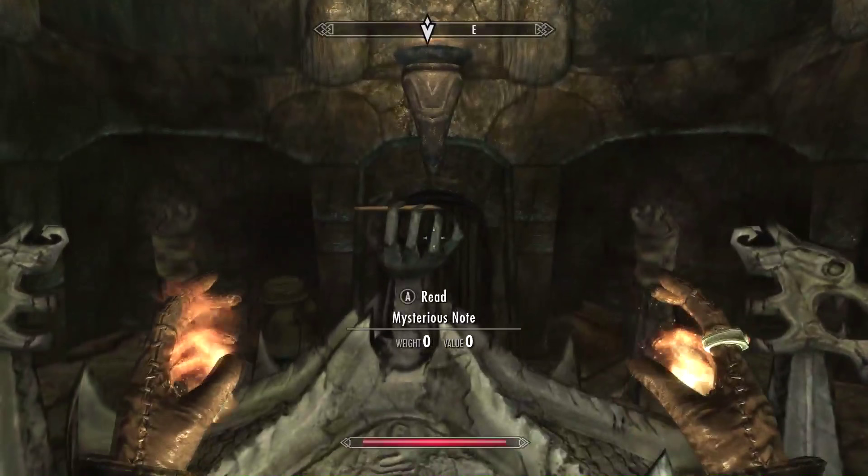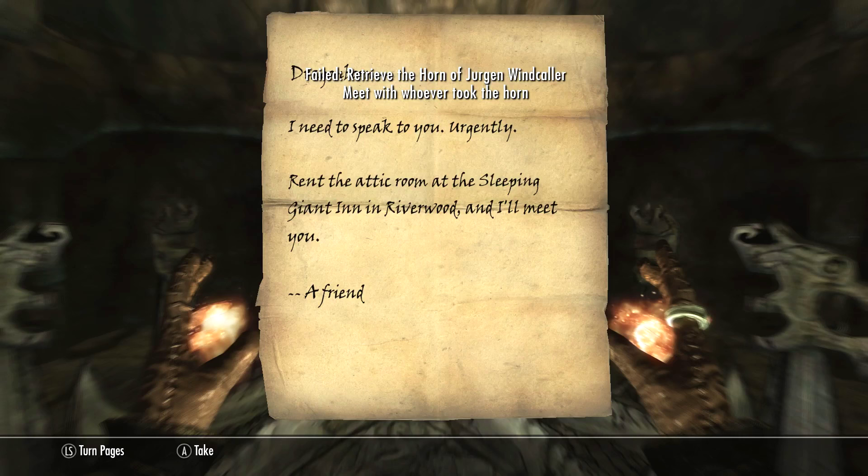This must be the Horn of Juergen Windcaller. Just kidding — it's a note. Failed. Retrieve the horn. I hate how they just make you fail that quest. It's not like I have a choice, it just happens. I want to be — I'm a perfectionist, I'm a completionist. I want everything to be not failed. But I know you have to do it.